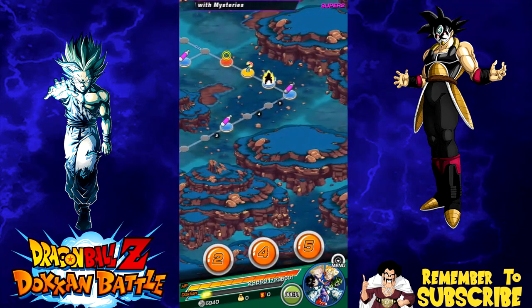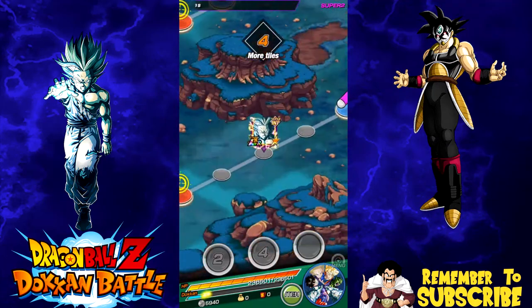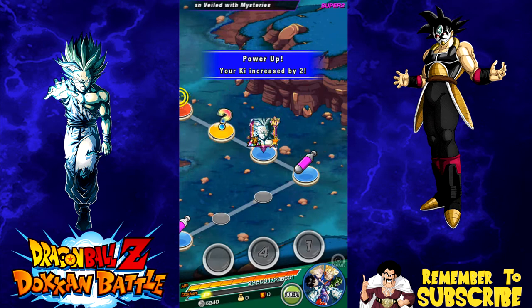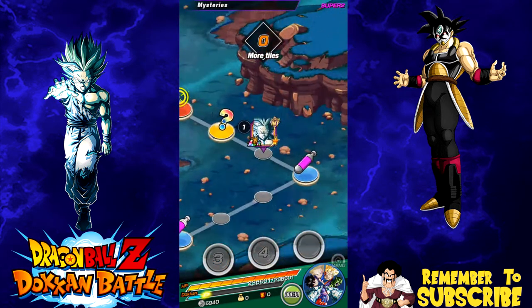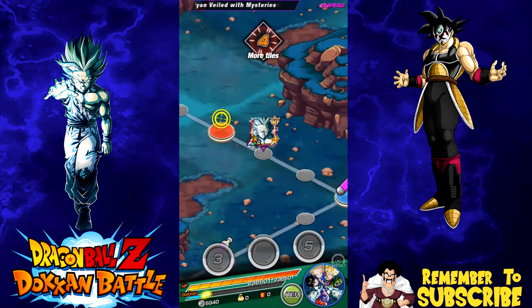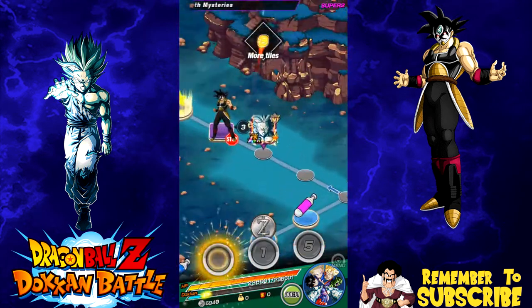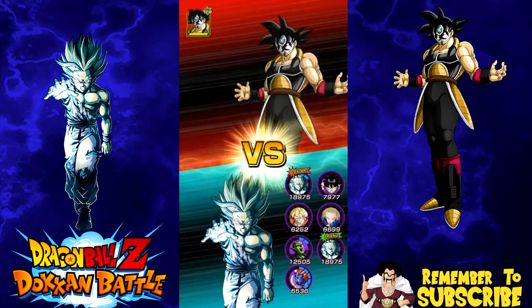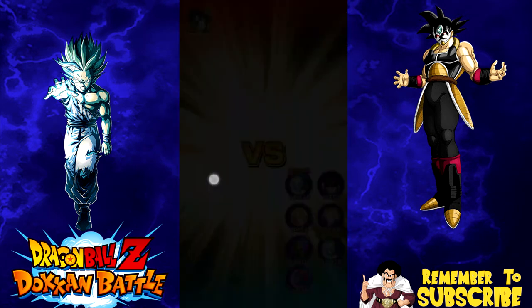I don't know, it really depends. At this point since I do have LR Gohan, I might consider just going for the hybrid Saiyan team because I really like that team — that may be the only category I go for. I don't think I'm going to go for the Super Saiyan Gogeta intelligence one, but at the same time he is a really good unit and there's a lot of good teams I could run with mono intelligence now that I have LR Gohan and essentially all the optimal units.